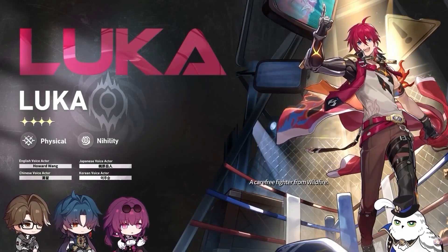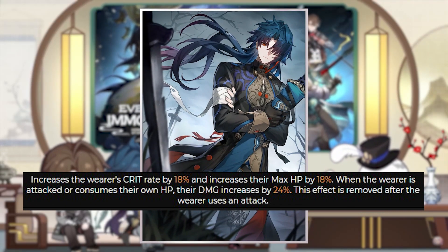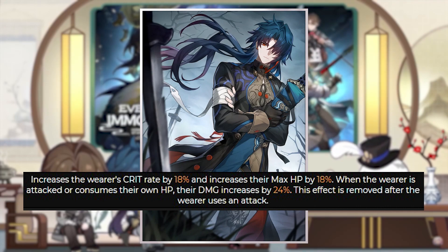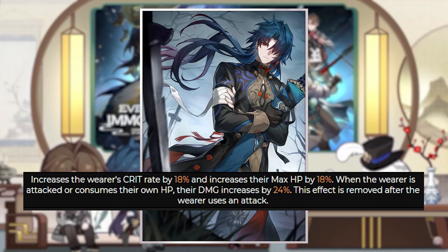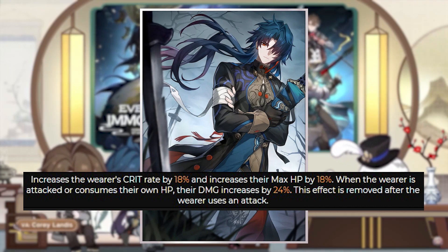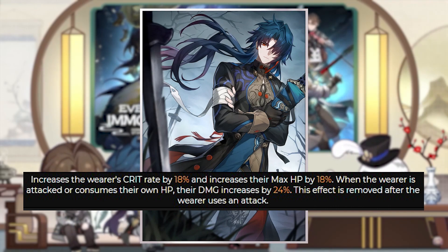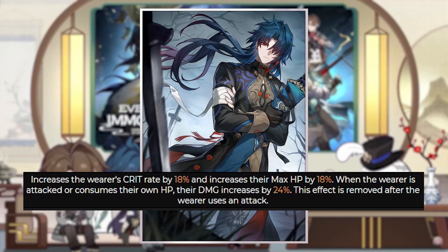Next, let's talk about the light cones we will be getting alongside Blade and Kafka. Starting with Blade's, called The Unreachable Side: it increases the wearer's crit rate by 18% and max HP by 18%. When the wearer is attacked or consumes their own HP, their damage is increased by 24%. This effect is removed after the wearer uses an attack. This light cone is pretty good — it gives you crit rate and HP, and increases your damage by 24% when you consume your own HP, which is honestly pretty good for Blade.